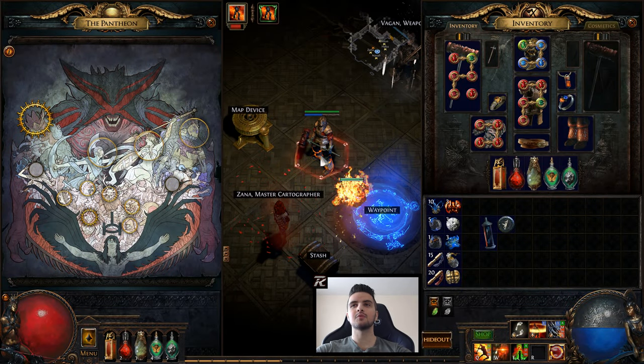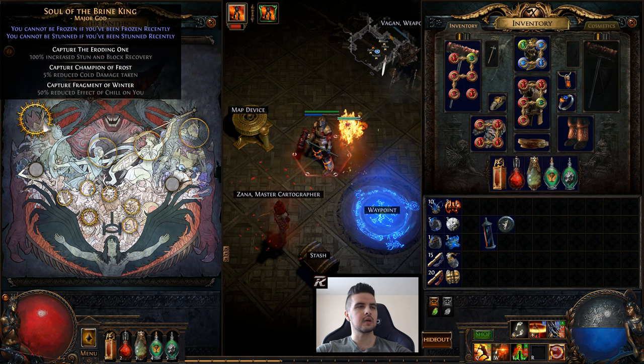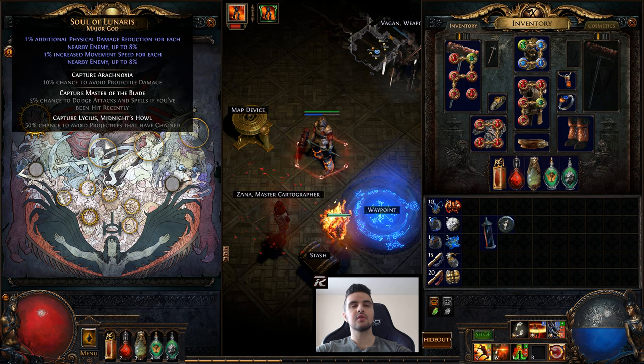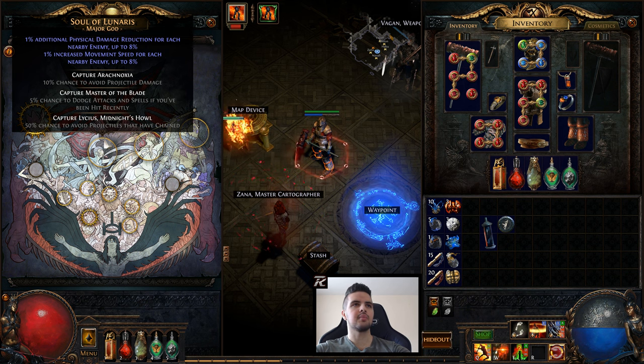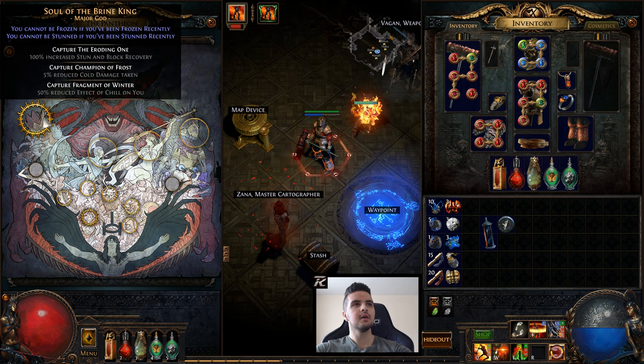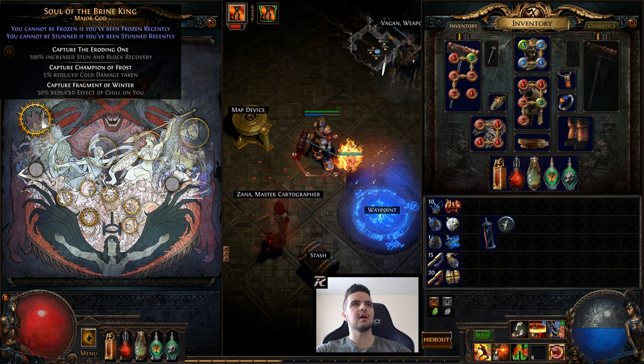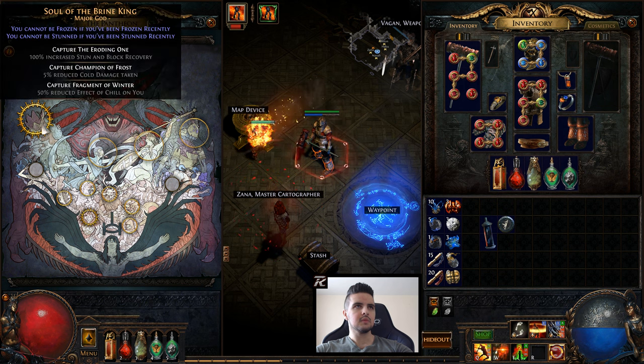We are back with another video. This one covers Pantheon powers and how to actually upgrade them. Basically, once you're going through the acts in Path of Exile — mainly part two, acts 6 through 10 — you kill certain unique monsters, minor gods and major gods, and you get a certain power from them: these Pantheon powers.